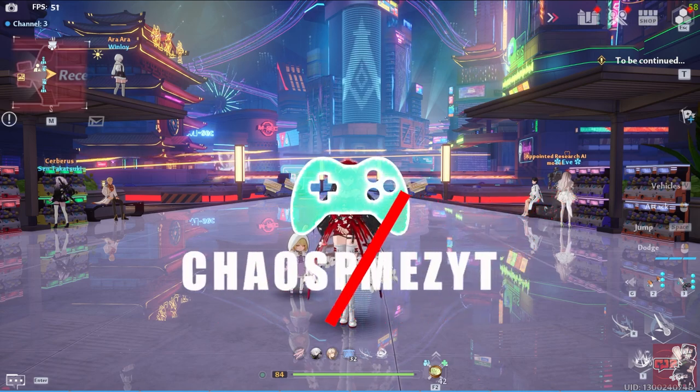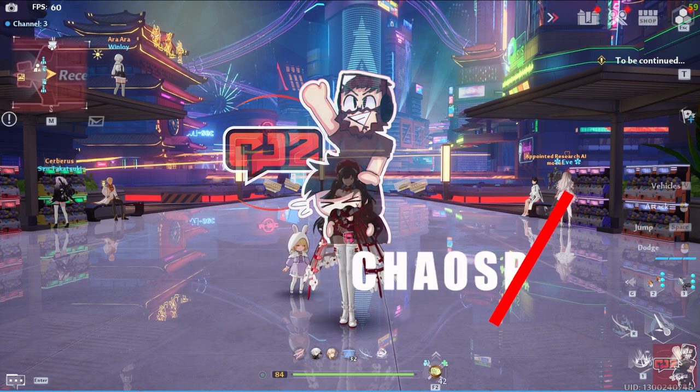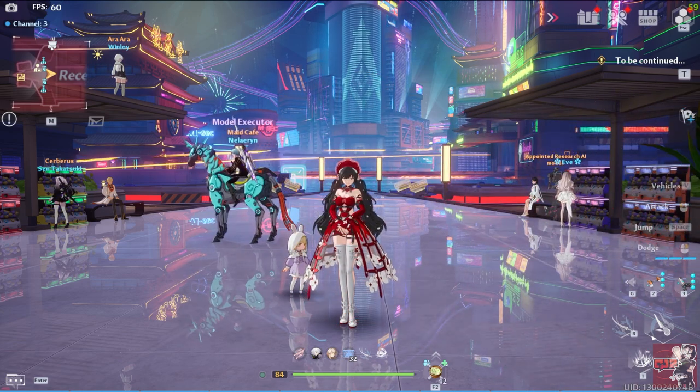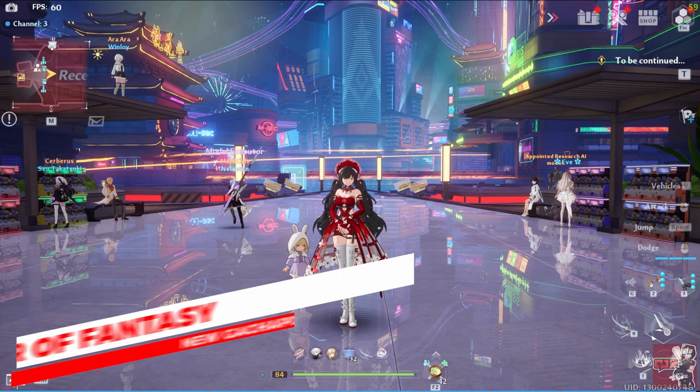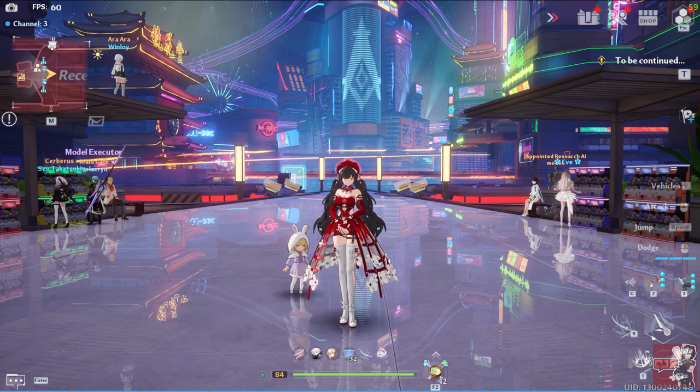Welcome back everyone to another TerraFantasy video. In this video I'm going to be showing you the location of all four gachapons for Mira and the two for Vera. Now the Mira ones will cost you $10,000 each and the Vera ones will cost you $17,800 each.